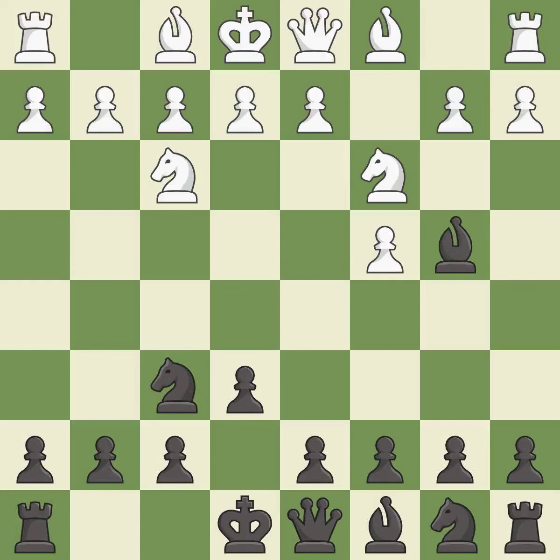Bb4 develops the bishop, attacks the knight on c3, and prepares castling. Qc2 develops the queen, protects the knight, and controls the b1-h7 diagonal.